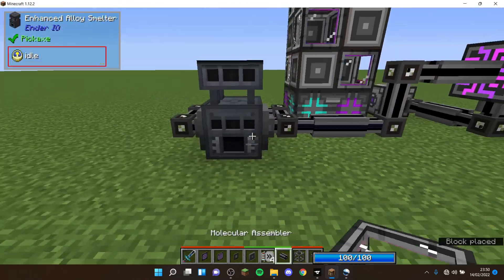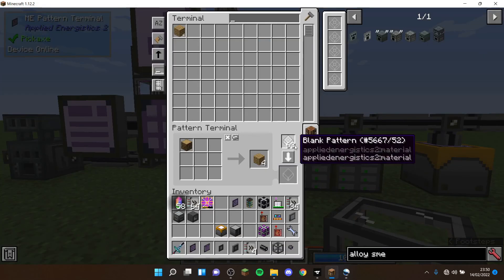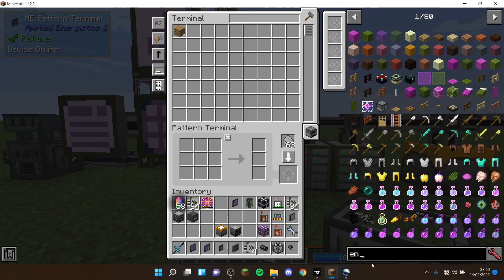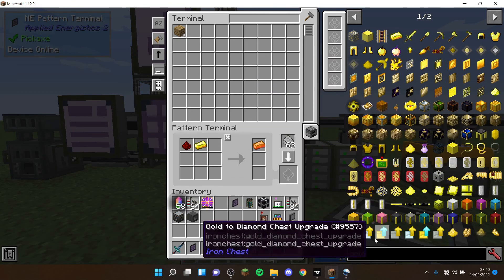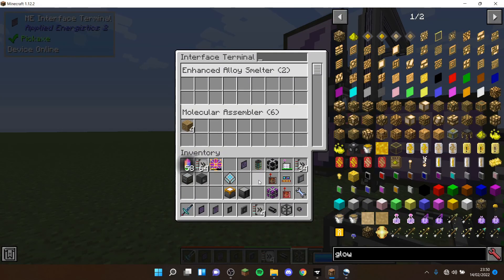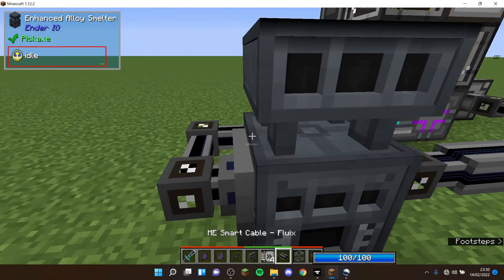For the alloy smelter pattern, you need to click 'crafting pattern' to switch it to a processing pattern. Say you want to make an energetic alloy ingot — put the output in the output slot (one ingot), and set the inputs: one redstone, one gold ingot, and one glowstone dust. Encode that pattern, then go to the interface terminal and assign it to the enhanced alloy smelter. Now, if you have the resources, your ME system can auto craft energetic alloys.